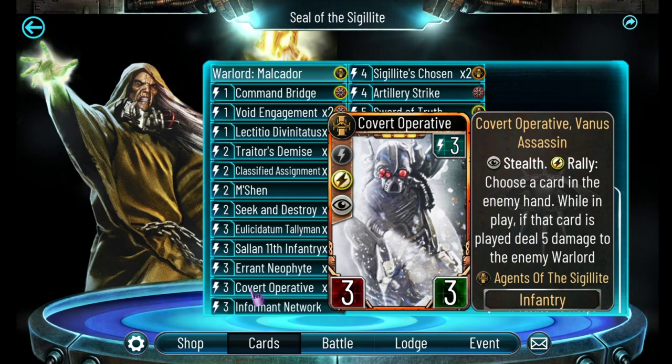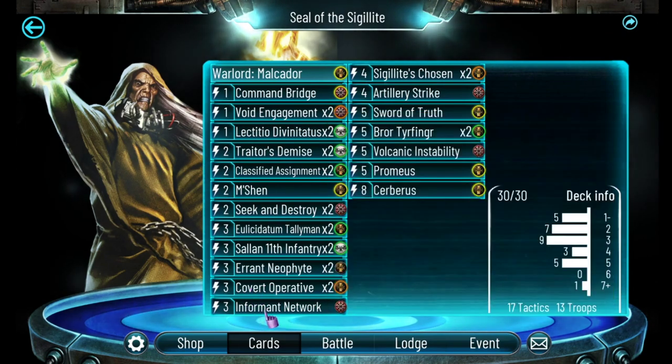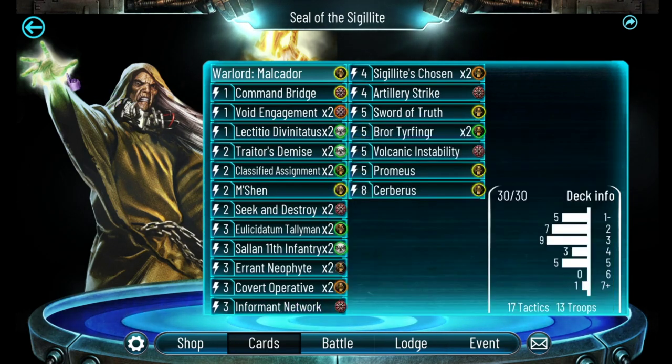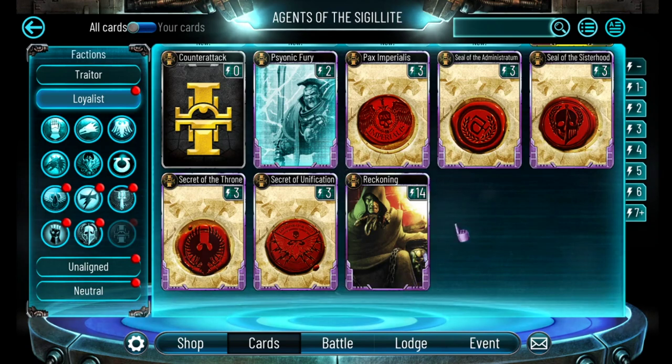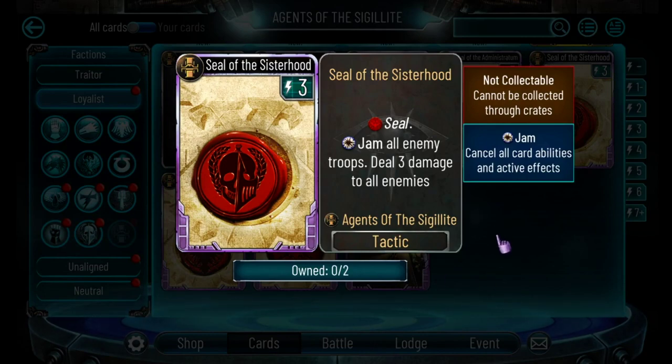Errant Neophyte has great synergy later on with Sigilite's Chosen. Covert Operative is handy for board presence that sticks around until it's ready - it has a great Rally effect so as long as it survives until the enemy plays a card it can deal out a ton of damage to the enemy warlord, and it's also a good card to set up for Sigilite's Chosen. Informant Network is one of my two anti-stealth cards - I only have two because I rely on seals, specifically Seals of the Sisterhood, to handle stealth once it becomes a real problem.